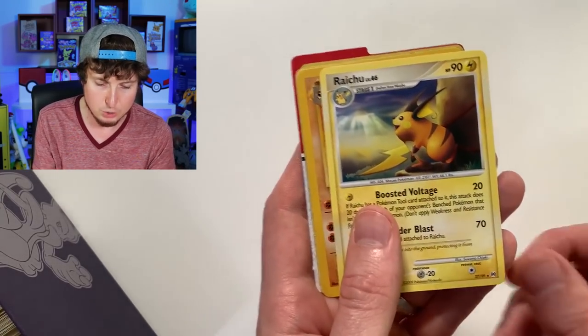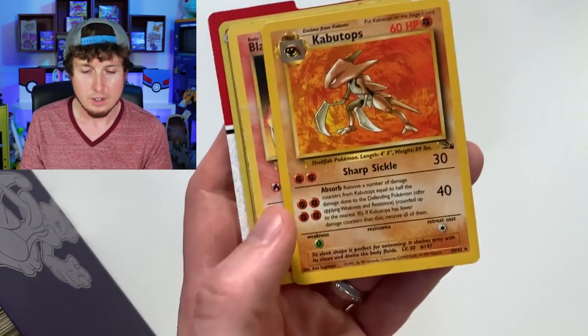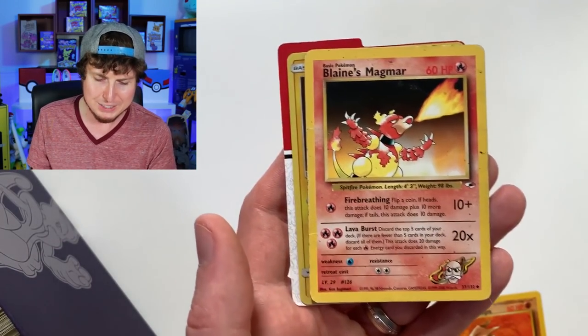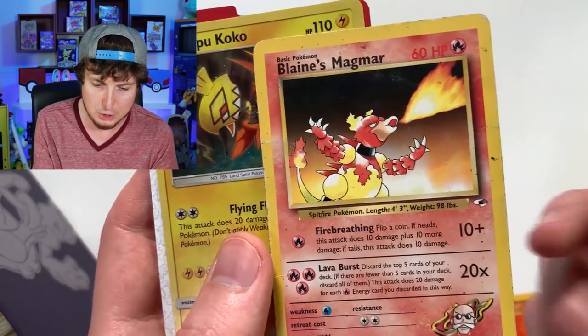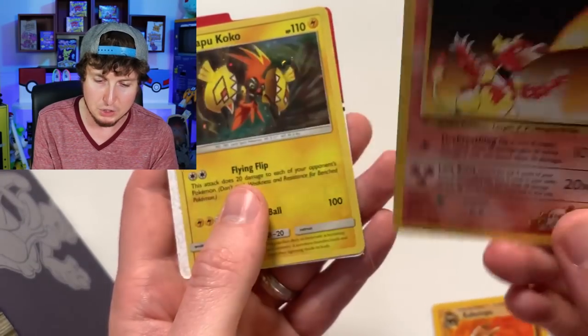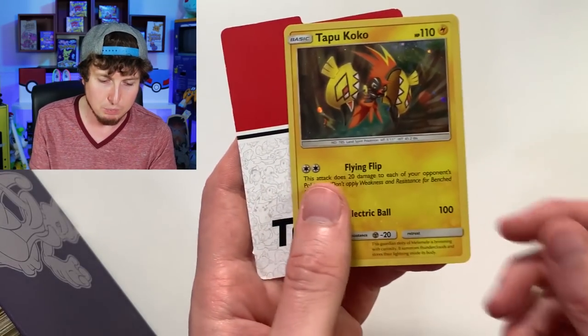Omanyte, Mimetrict, Probopass, Raichu. Oh, Kabutops — Fossil! Who doesn't love Fossil? Blaine's Magmar. Probably not in the best condition, as you can see around the border and the back of the card — not the best of condition, but still a really unique and awesome find.